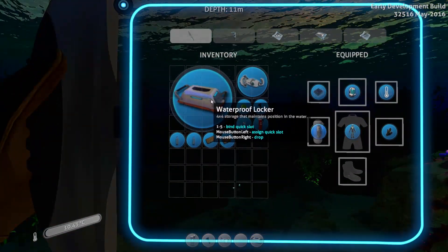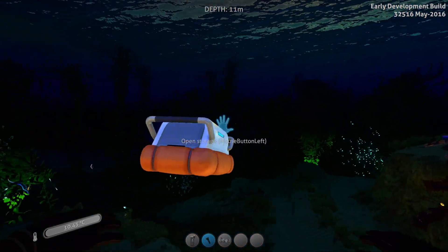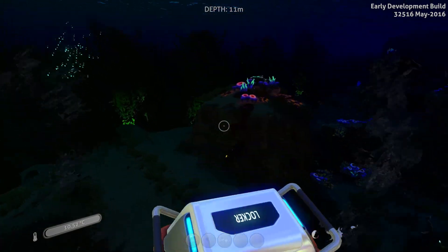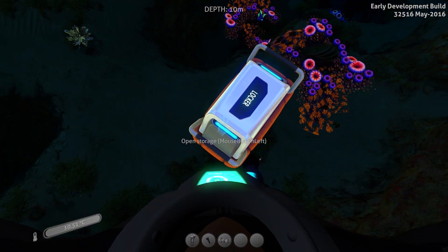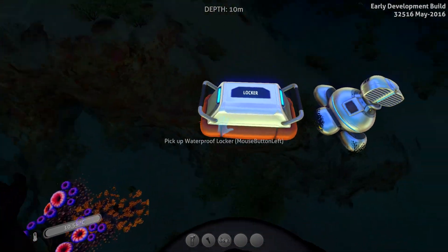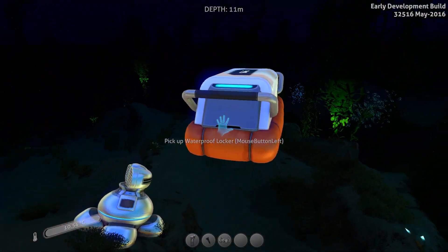We also have a waterproof locker, and they've updated this. You just throw it out and it floats. You can name it by editing the locker label, and if you open the storage, it's a four by four — so that's pretty awesome. You can pick it up, open the storage, and edit the label. It definitely looks really cool.